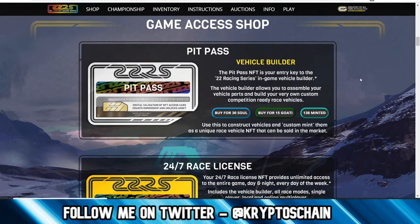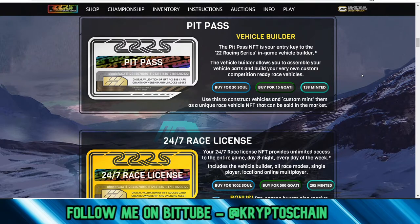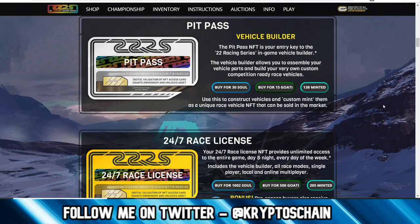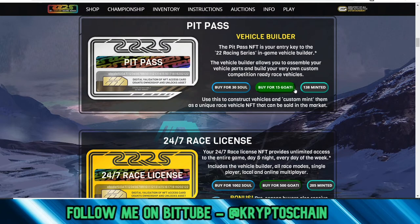The Pit Pass is one of the things you can get — it's basically an access card which allows you to build a vehicle using car parts. It is 30 SOUL. Everything you buy with SOUL on 22 Series actually works out cheaper than if you pay with your card. The option to pay with your card is of course if you buy GOATEE tokens.